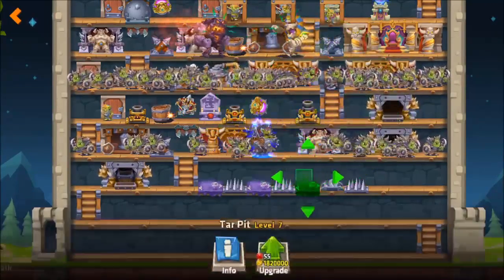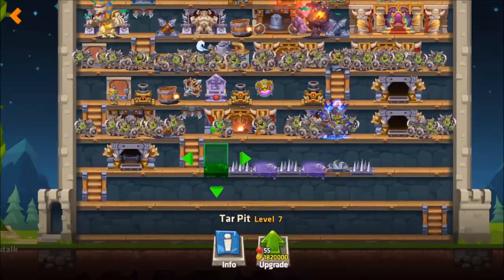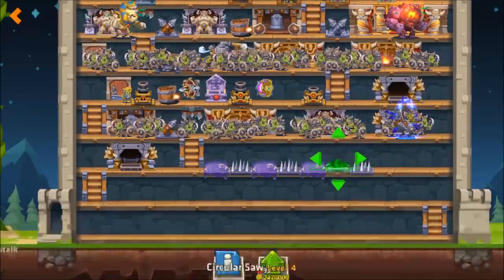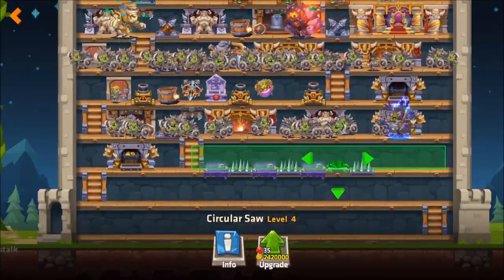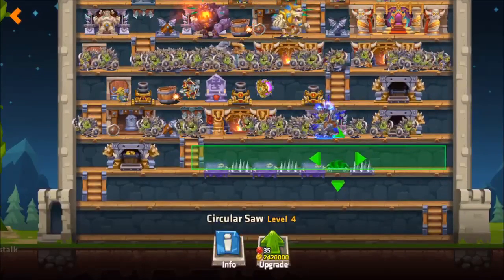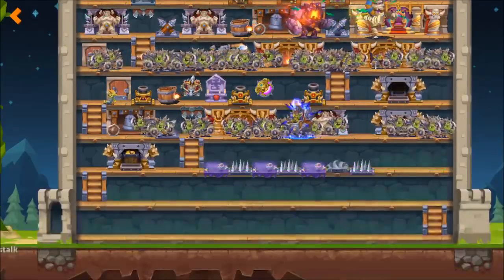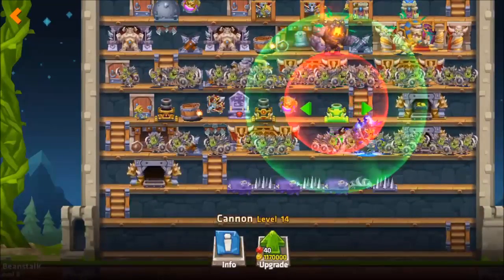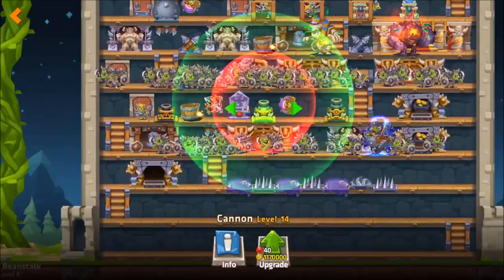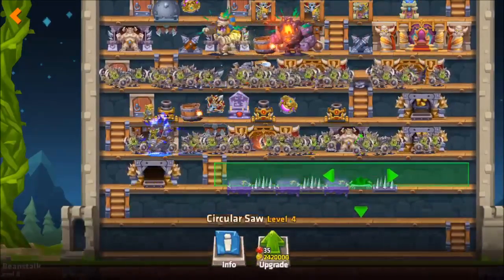I've got what I call the 'lane of pain' at the beginning of my castle — it's basically three tar pits, which slow down the movement of troops, and three spike pits, which nibble at them and take off a bit of health. Then there's a circular saw. You need to be a higher level to get the circular saw, and it's great when placed next to tar pits because it moves all along the green area and just mows the troops down. The longer they're within that green area the more health is taken off them. By putting your cannons within range of the lane of pain, you're going to hit all the troops coming down it, and every single troop that attacks your castle has to go through this lane. It covers the tar pits, spike pits, circular saw, and the cannons.